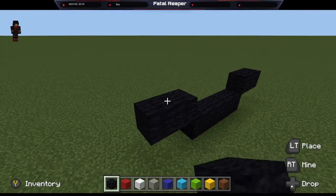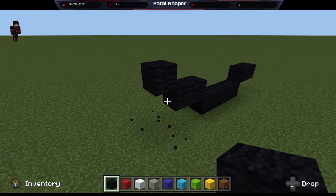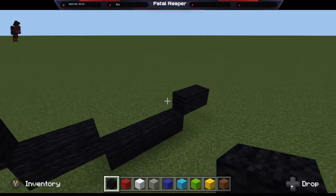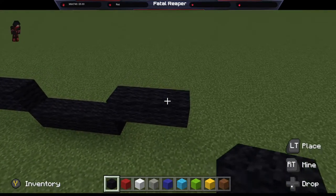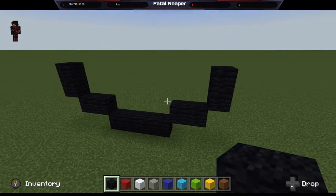I forget how slow Minecraft is. So two here, then you're going to go up one layer, and you're going to put two. So we'll put it right here and delete it afterwards. So we've got two right there.